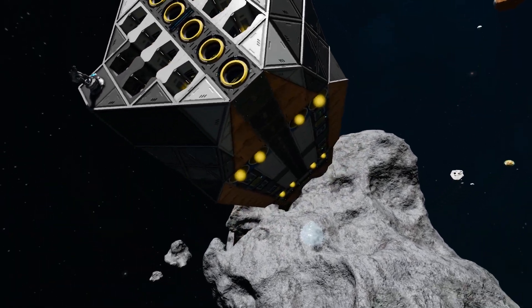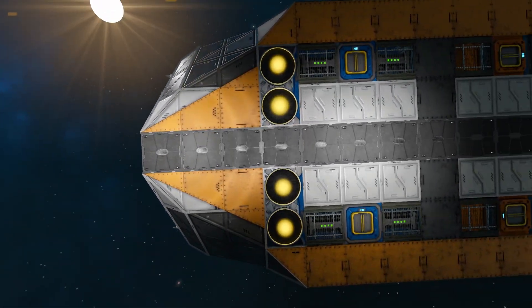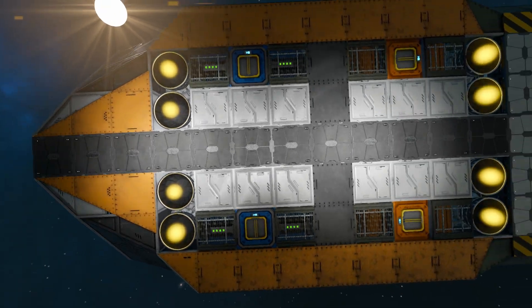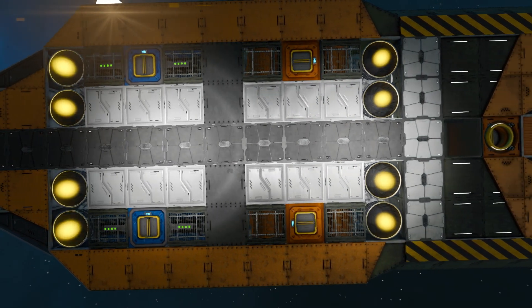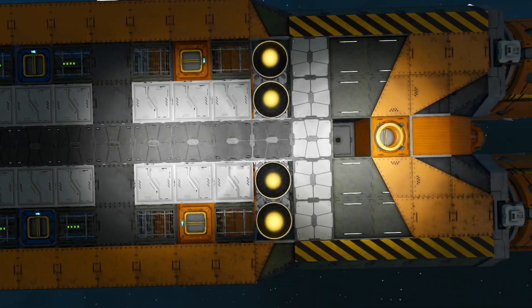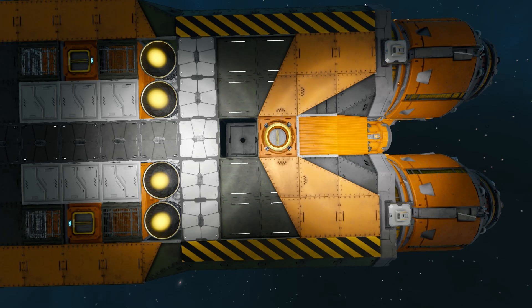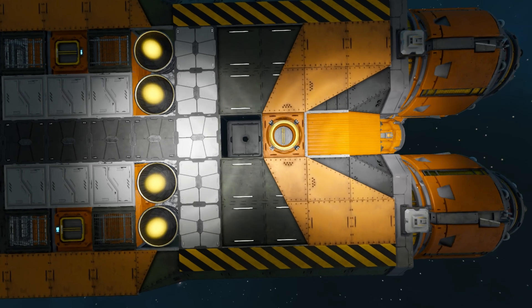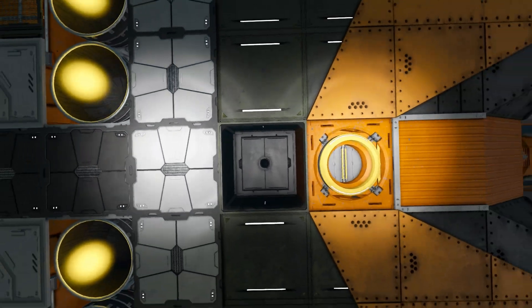Speaking of unloading - thanks to our handy little connector that sits right below here, you can dock up and unload everything you've collected, and fill up your hydrogen tanks. We've got two hydrogen tanks on here right next to our large cargo containers. And all the way into this little gap covered by a small window, there's your camera to actually help dock up that connector.